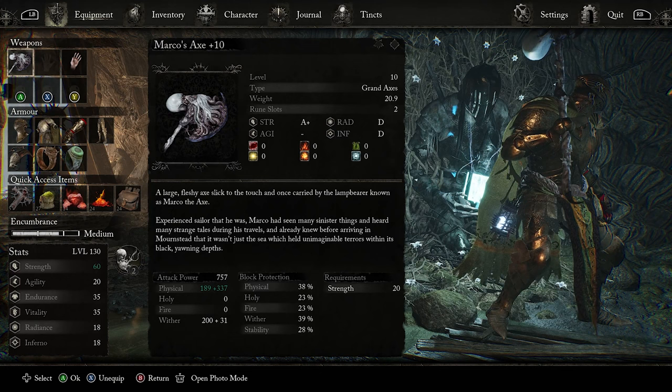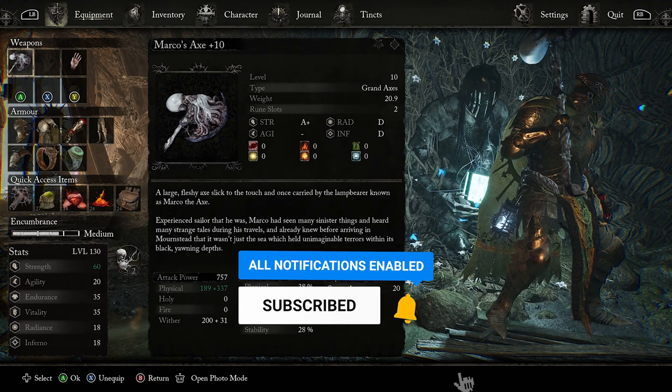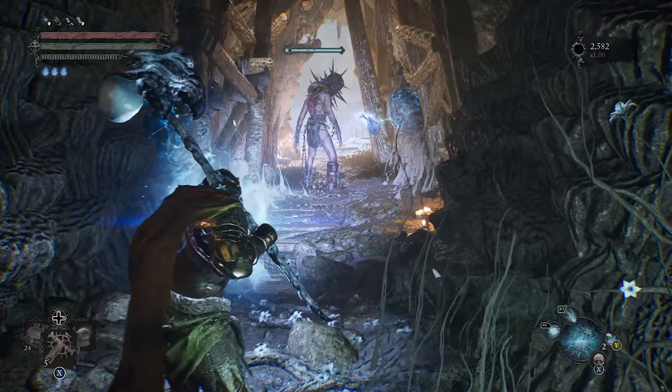Now we have the weapon fully leveled up. Marco's Axe at plus 10 is going to be hitting with an attack power of 757. You can see that strength is going to be a plus with all the different categories and status effects it has. Definitely this is an S-tier weapon — it could almost be a god-tier because of everything it brings.